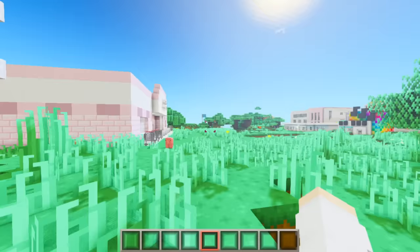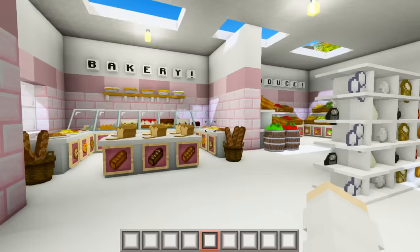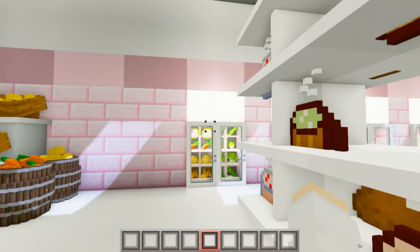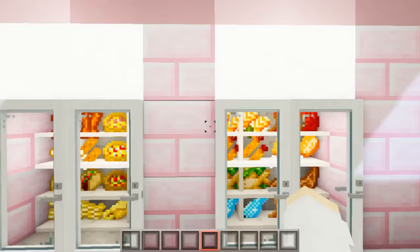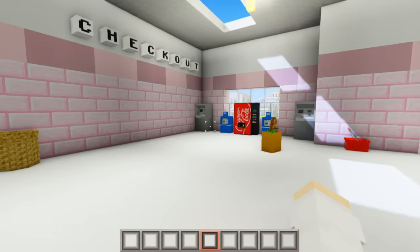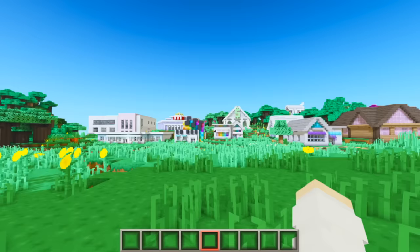Next to the diner we have the grocery store. This build was so fun and most everything is still inside. We have the little bakery section, the produce section, the frozen food section along the back wall, aisles full of tons of different foods and drinks, and the fish and meat section. For some reason I got rid of the checkout counters - I don't remember why I did that.